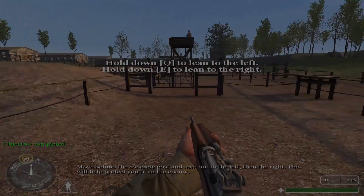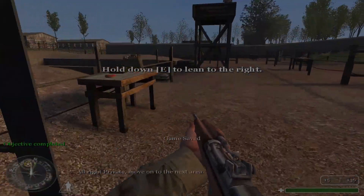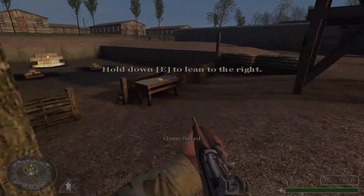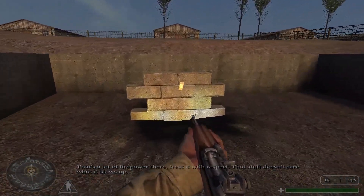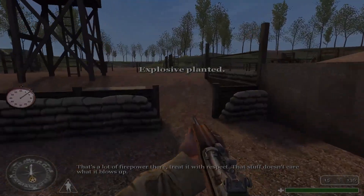This will help protect you from the enemy. All right, private, move on to the next area. Our last station will be explosives. That's a lot of firepower there. Treat it with respect.